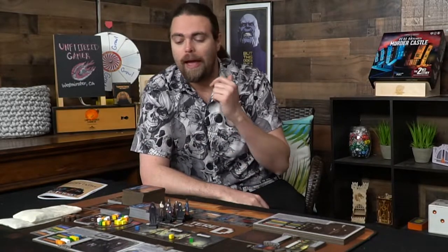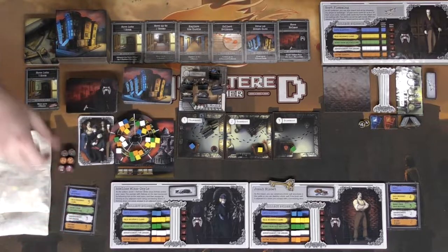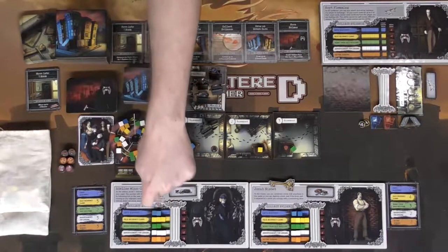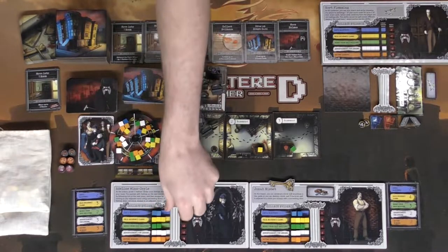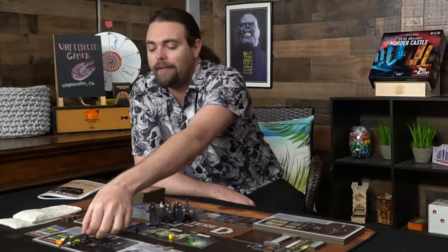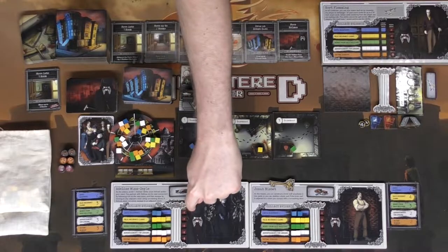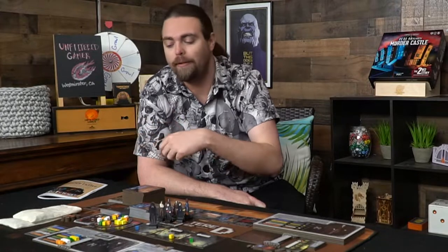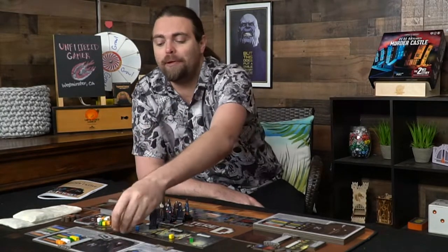Here we have H.H. Holmes Murder Castle: Crimes of History, set up for two players, though it plays up to six. Each player gets a unique character — I have Jonah Nesbitt and Adeline Windoyle here. Each character gets specific clue color tokens, and you'll shuffle a deck of cards, deal one to every player, then each player gets a total of 13 different clue tokens in different colors which attach to their player board. There's also a space for when Holmes strikes, where black cubes are placed to reduce your evidence. Each player has a unique once-per-game ability.